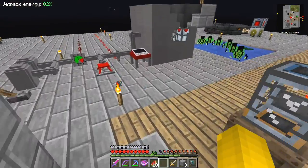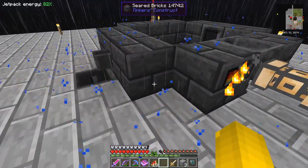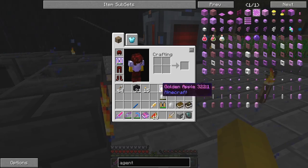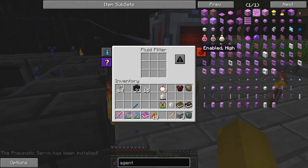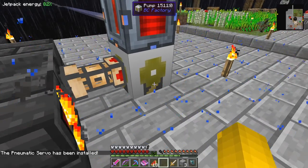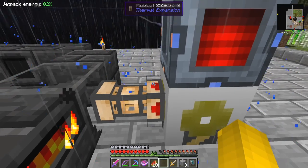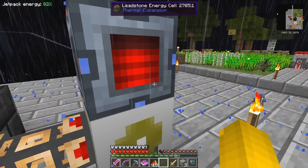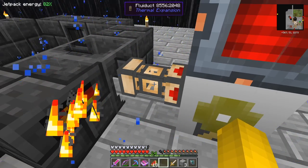Yes, there's a servo in there. If there wasn't a servo you wouldn't get that interface. Let's disable it and see if we get lava pumping through there - which we're not. I've got the wrong face on the output on this. Let's turn all the faces to output. Still no luck.